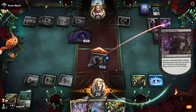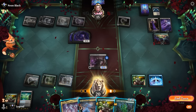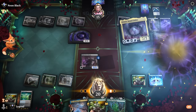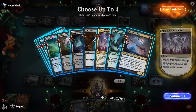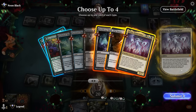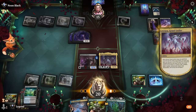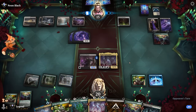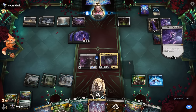They might let us draw the Bramble Familiar, and then we can still play a free Atraxa. We went from being on the receiving end of a Liliana ultimate to comboing off with One with the Multiverse.